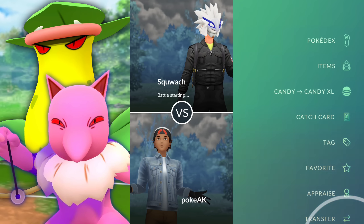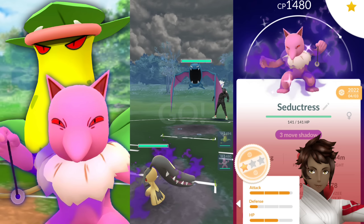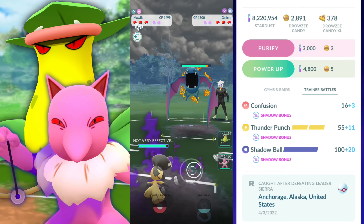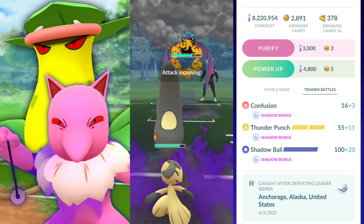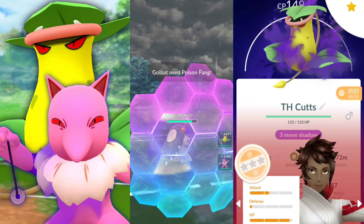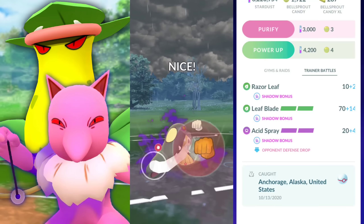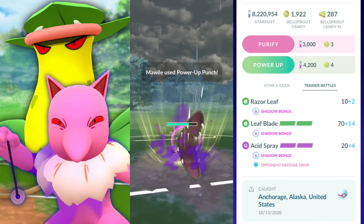Welcome back, trainers. In this video, we're going to be taking a look at a hard-hitting quick-move team that's all Shadow. We have Shadow Mawile, which unfortunately is not getting STAB with Fire Fang. You can go with another Pokémon that is getting STAB from that as Shadow and doing tons of damage, but we're going to be going with the mascot, Shadow Mawile.